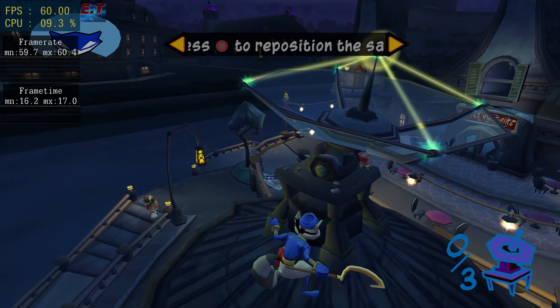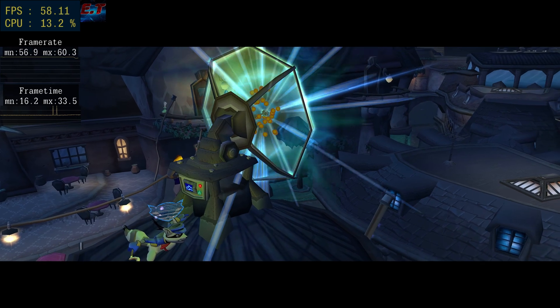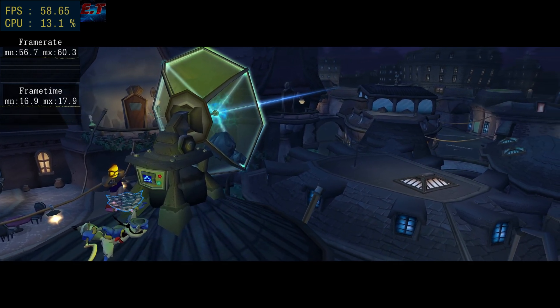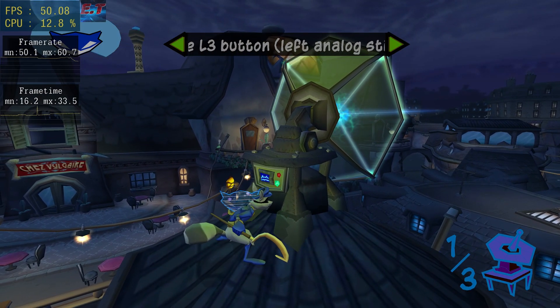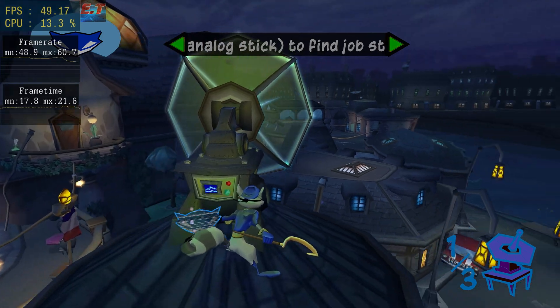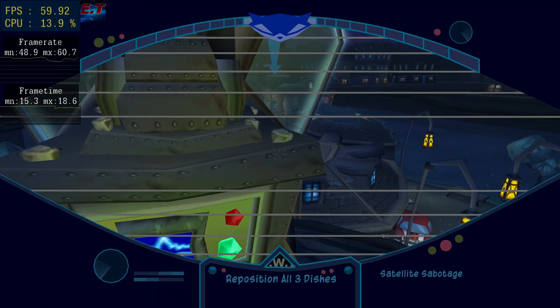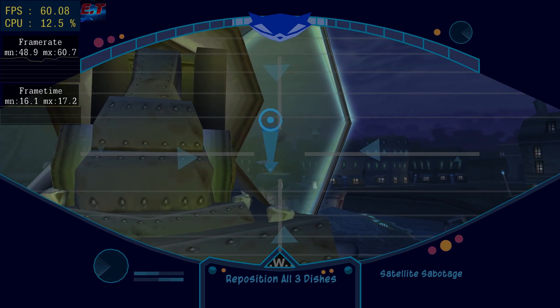I've projected holographic markers near interactive objects like this satellite dish. When you're near these markers, press the circle button to use the object. The first one's in position. I've uploaded the next waypoint into your thief mask imager. Remember, click the L3 button to locate your next objective.